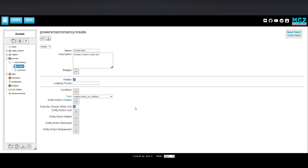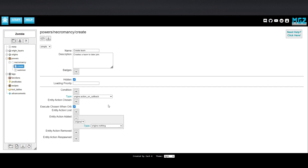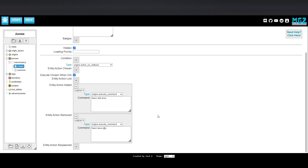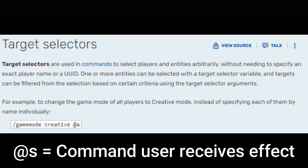First, we need to create a team. You can use the power type Action on Callback, which lets you use the execute command power whenever you gain the origin power. This applies when you join the world, get the origin, etc. We're going to use the entity action added with the execute command function slash team add army. This will create a new team in the game entitled army, which we can later join. Also, add slash team leave at s for the entity action removed, so that if you ever swap origins or lose the effect or leave the world, this effect will take place. At s is a target selector variable which determines who receives the effect of a command — specifically, at s only affects whoever casts the command.